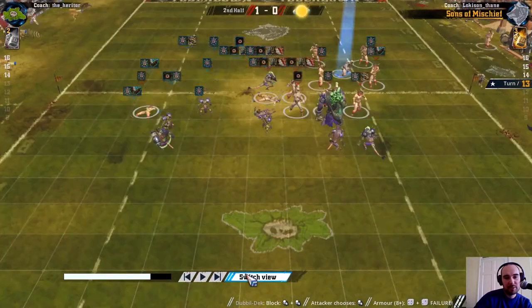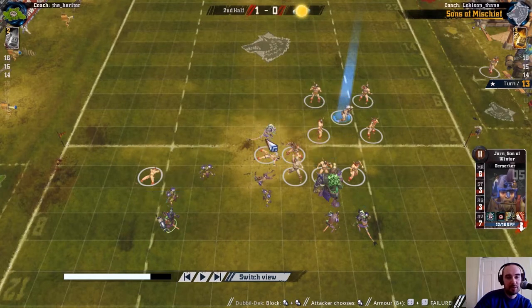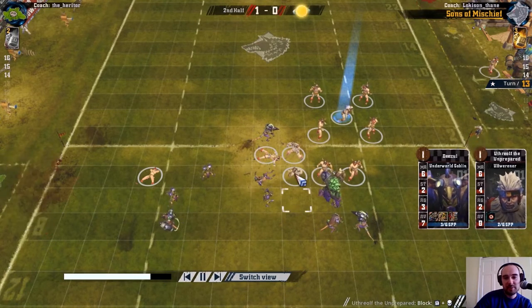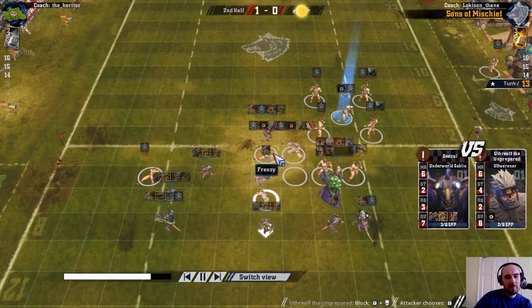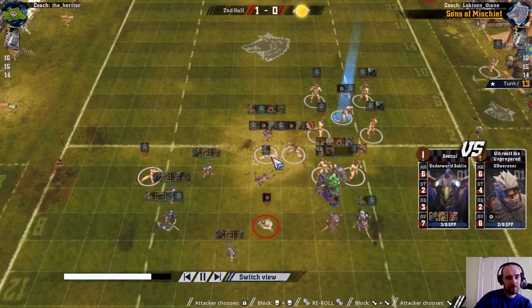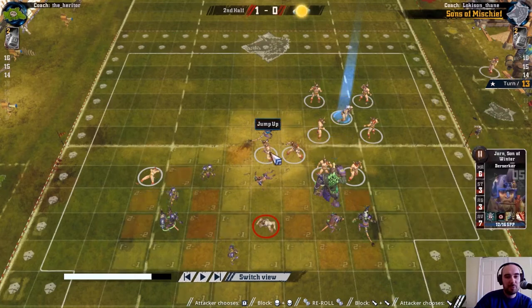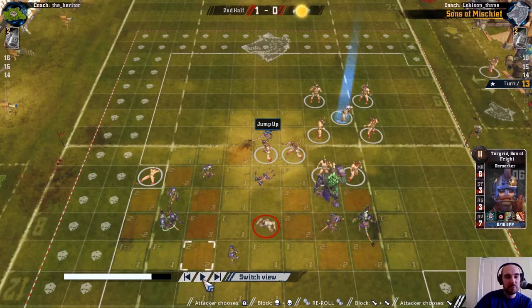Something my opponent missed here, which I often miss as well, is the jump up skill. This berserker could use jump up - it's a 2+ roll based on agility - to just stand up and block this blitzer, leaving the other berserker available to do something else. But they do just stand this berserker up normally and start with the off-Werner. Double skulls for the Norse - first one I remember seeing. So this berserker basically spent his whole turn just standing up to put an assist down, where jump up would allow much more.